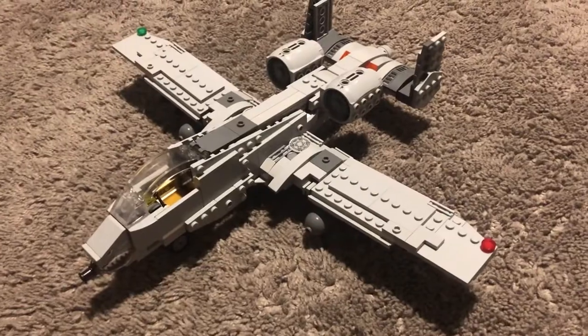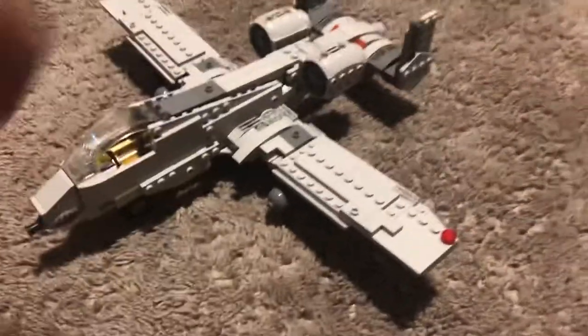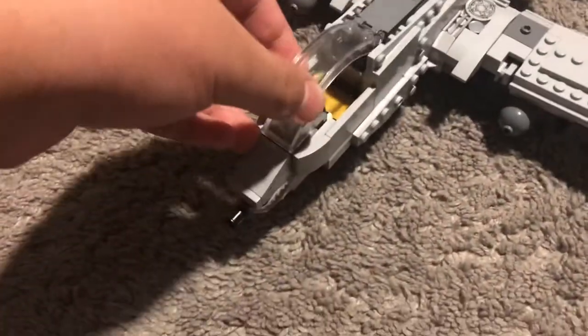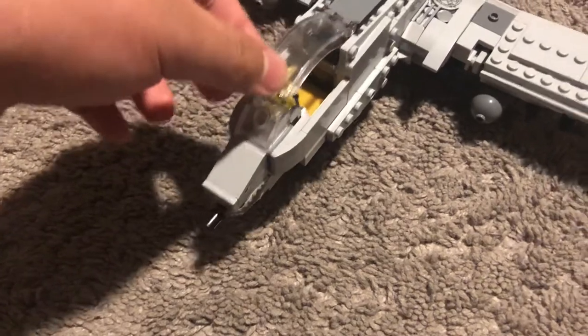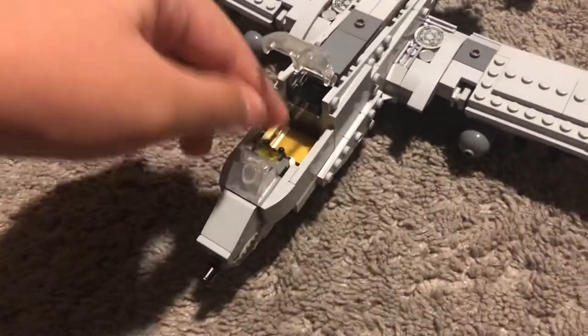This is my first jet plane I have built. I think it looks nice. It's got the nice shark teeth mouth here. The windshield, or like windows — the cockpit looks like this because I don't have the right pieces, but I think it looks fine.